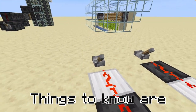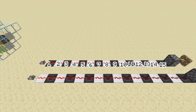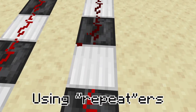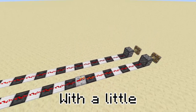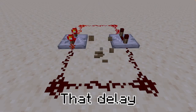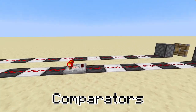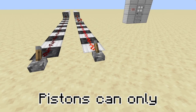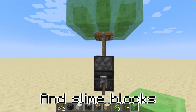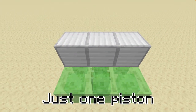Some important things to know: a redstone signal only travels for 15 blocks — this is 16, wait, what? — and it can be extended using repeaters, because they repeat the signal with a little delay. When you click on them, you increase that delay. Or you could use comparators, but we don't really talk about comparators. Pistons can only push 12 blocks, and if you add more, it just won't work. And slime blocks stick to blocks around them, so you can push multiple layers of blocks with just one piston.